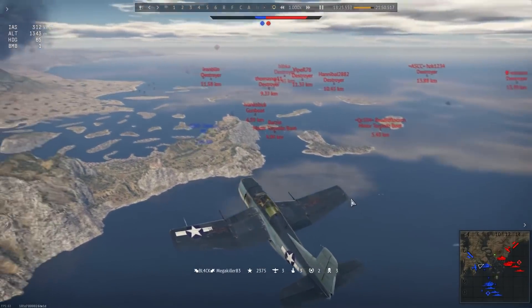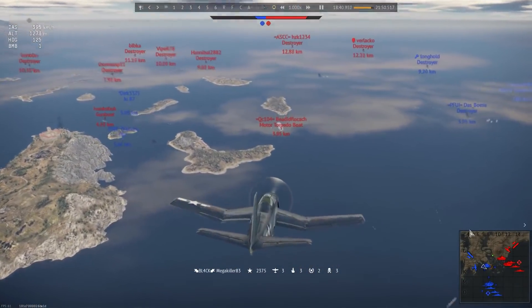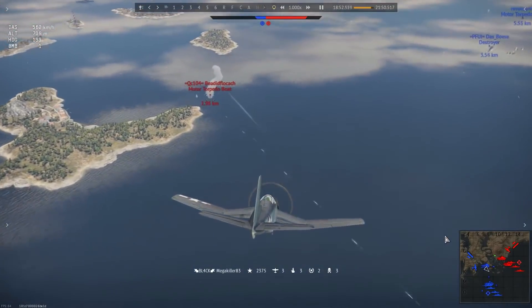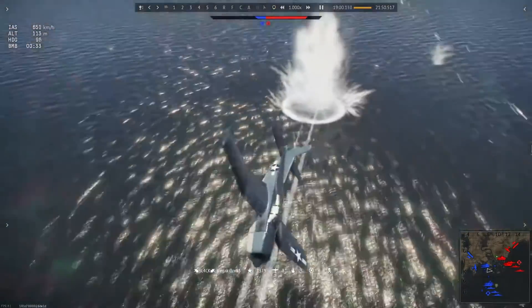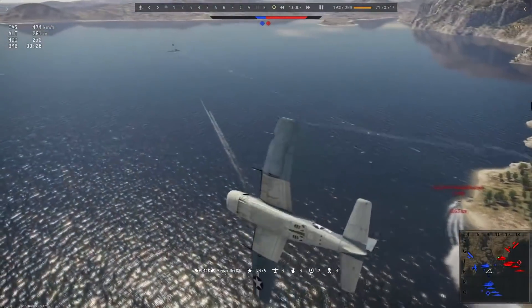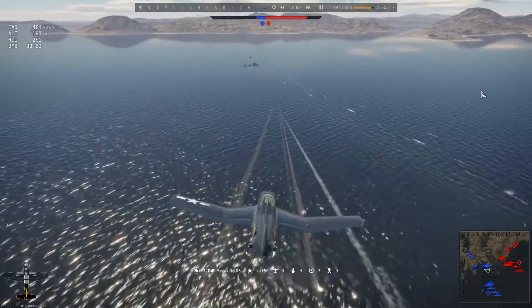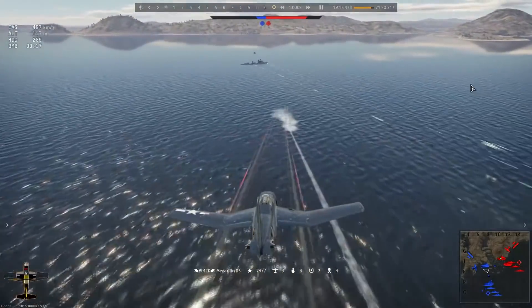Our next winner has an important role: guarding an ally destroyer from torpedo attacks. Having noticed a few trails in the water, they dashed to intercept, managing to explode one of the torpedoes with a bomb. However, the second one was getting closer, so they decided to shoot it with the cannons. Alas, it was useless, so there was only one way out.